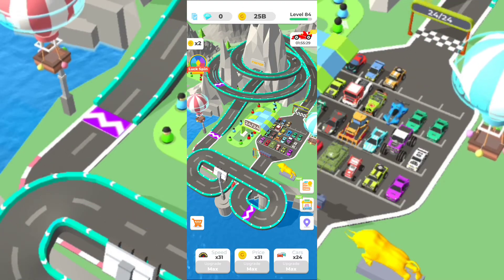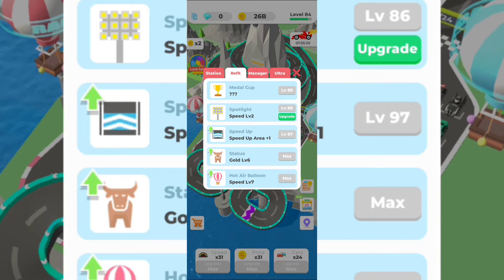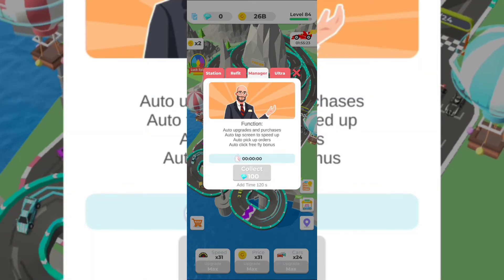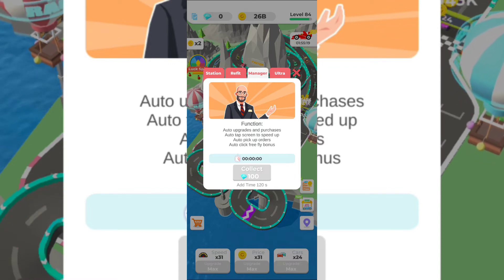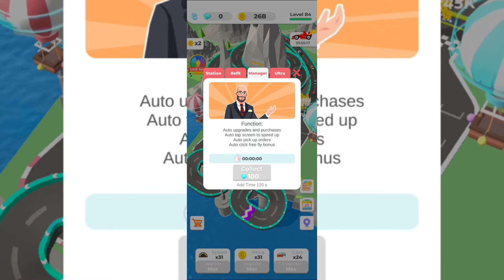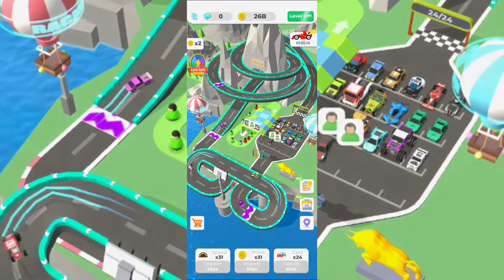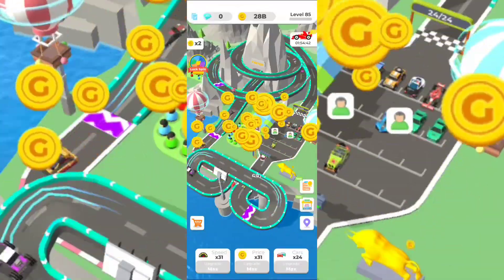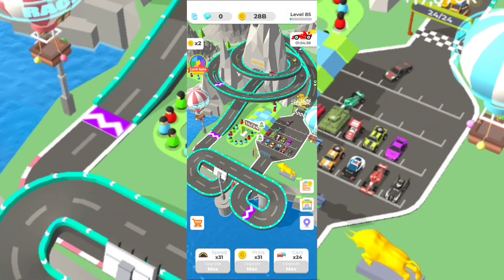Don't forget you're going to have different kinds of things to build on your specific track. Right now the spotlight - as you can see - I can upgrade it. You have managers here: if you spend gemstones, for the next two minutes the manager will auto-do the upgrades and auto-tap the screen. This is a clicker as well, I almost forgot.